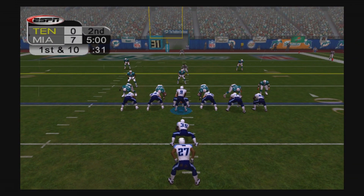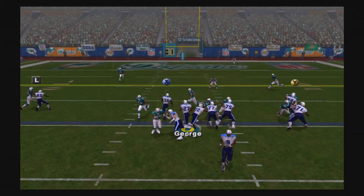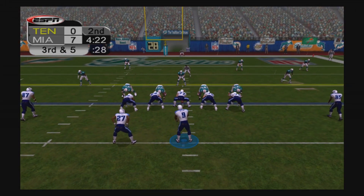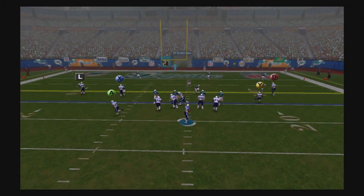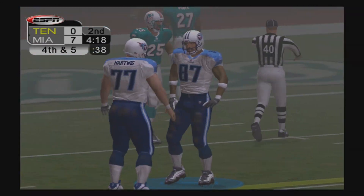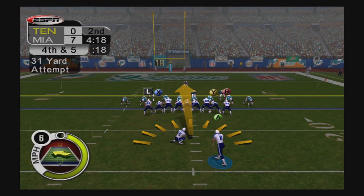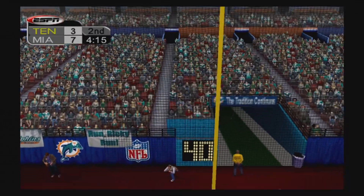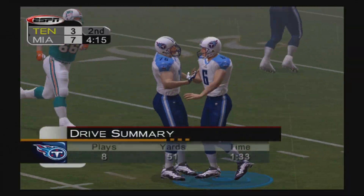This is our best chance at a touchdown so far. Eddie George up the middle picks up five yards, bringing up second and five then third and five. McNair throws over the middle looking for Tyrone Calico, but Calico's not even trying to locate the ball. We settle for a 31-yarder and Joe Nedney makes it. Now it's a 7-3 ball game.